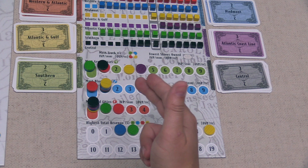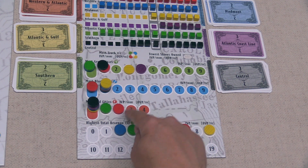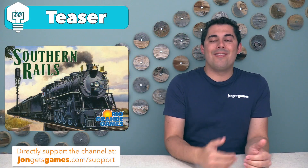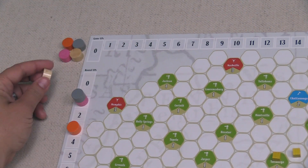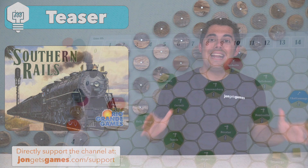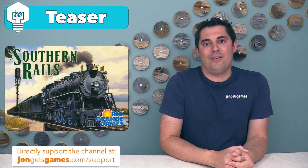At certain points when 10 cubes of a company are placed out, you will have scorings, and in that moment, six different attributes will be checked for all of the railroads. Each railroad that is strictly the best at those attributes will pay out victory points to the players for the shares that they have in that specific railroad. There is no money at all in this game — you simply acquire shares at specific points, and you get points for having shares in companies that are doing better than others.